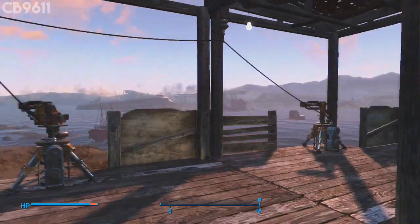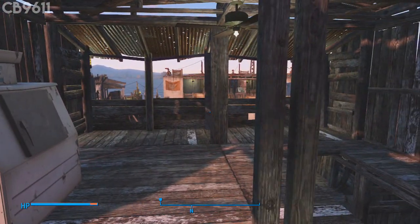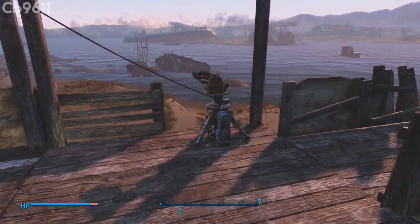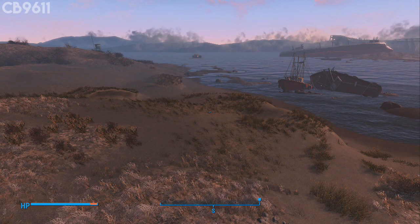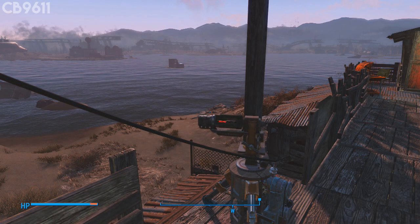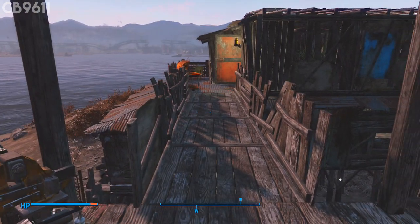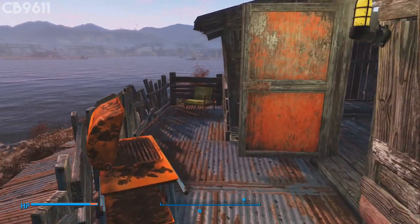Going upstairs, this is a little storage area for the bar slash clubhouse - I'm still working on it, need to put more containers up here. This is like an ice cooler so you can have ice cold drinks. Right here I have two heavy laser turrets again just to watch over the front gate. From Spectacle Island 1.0 I actually had super mutants spawn right in front of me, which was ridiculous but made for a great video.